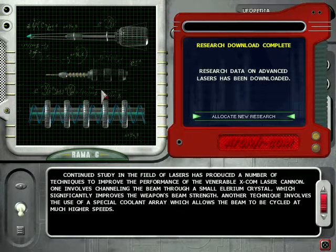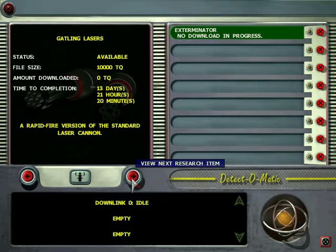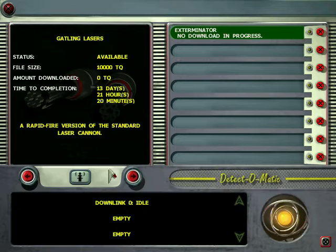These have just been completed. This is the one I want — the use of a special coil array which allows the beam to be cycled at much faster speeds. That's the galling cannon. There's also this one which channels that through a lyrum crystal, which improves the beam strength. But I want to do galling cannon, galling laser, because it's a lot faster and it's easier to research. See — high powered, rapid fire, this one.